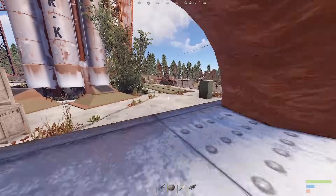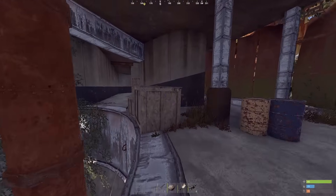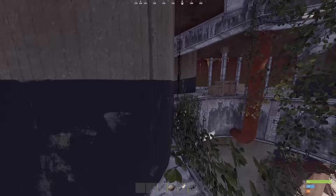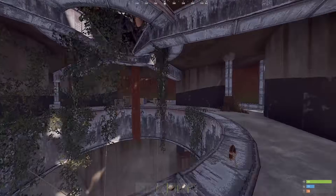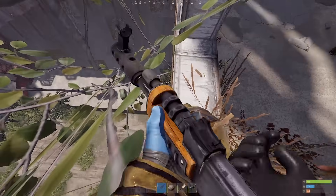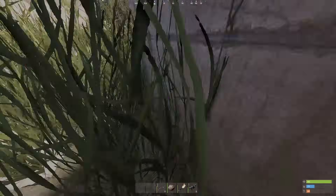If you're ever inside here being chased, there are two things you can do. You can do some pretty sick parkour right here — skip the middle. Or you can go to the back, jump outside the window, and hit this ledge right there. If you hit this ledge right here, you don't take any fall damage.